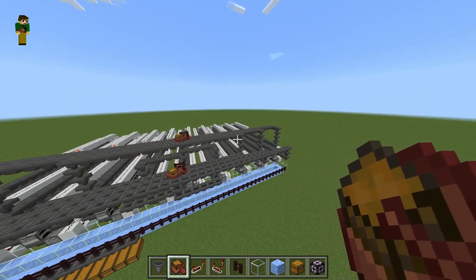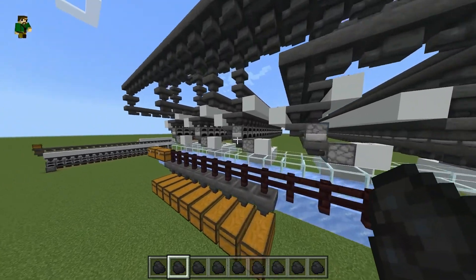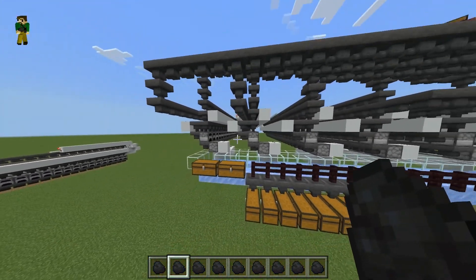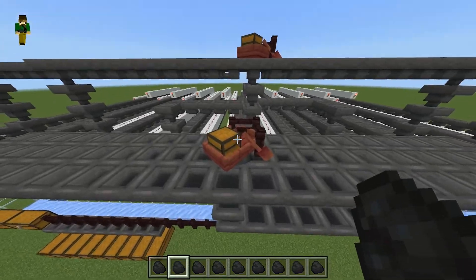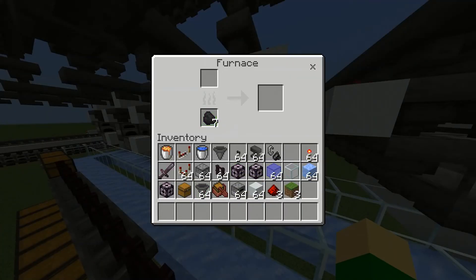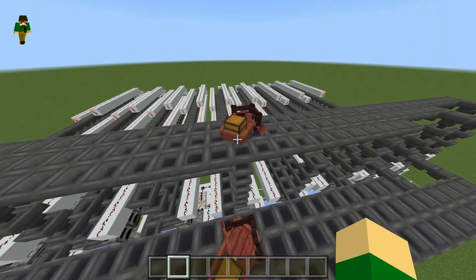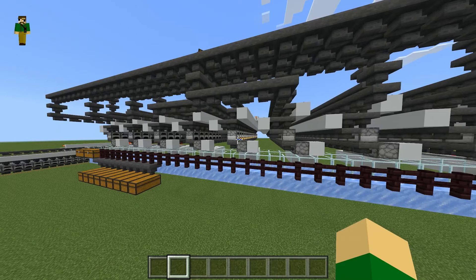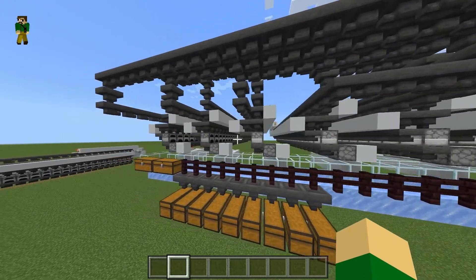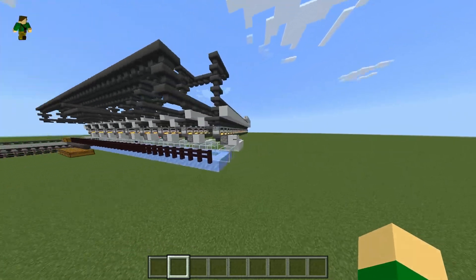Now all those are built. Center the chest boat the same way as before. Let's do a quick test to verify everything works — my saved furnace array had a little fuel already, but I'll load some more to verify. Yes, fuel is getting into the system. Now loading smeltable items — that row turns on, that one, that one, that one, that one — awesome, all of them are on.